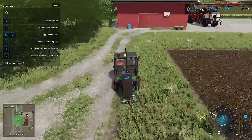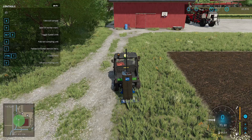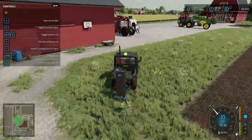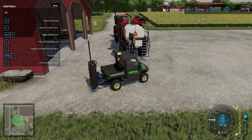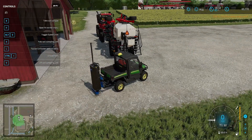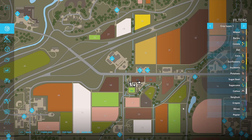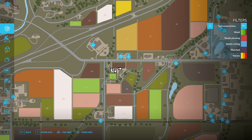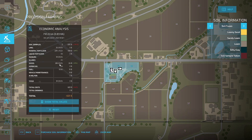Our samples are done. Now you want to hit Y — on Xbox or PlayStation you want to hit send. So you send those in and it cost us $200 to have them analyzed. Once you go in here you can go over here and this should give you soil composition data. We want to go into precision farming data.